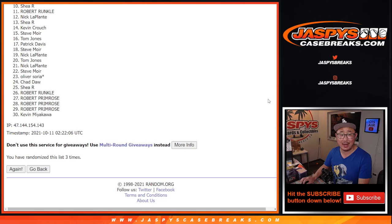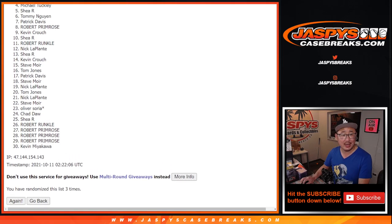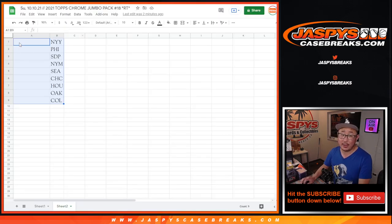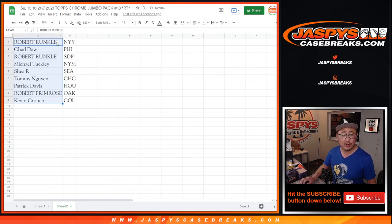So it's top 9. From 10 on down, sad times, but I appreciate you giving it a shot. Top 9, you're in — you've got teams in that next break: Kevin, Robert, Patrick, Tommy, Shea, Michael, Robert, Chad, and Robert with the Yankees — that was the priciest team. Congrats to you. Thanks everyone else for making this happen. Coming up next will be the break itself. Robert with the Yankees, Chad with the Phillies, Robert with the Padres, Michael with the Mets, Shea with Seattle, Tommy with the Cubs, Patrick with the Houston Astros, Robert with Oakland, and Kevin with Colorado.